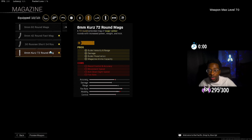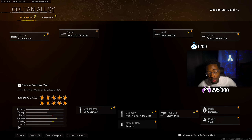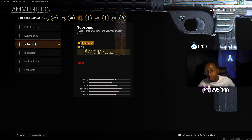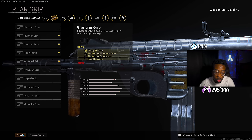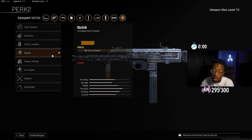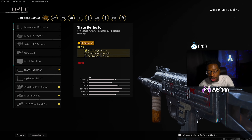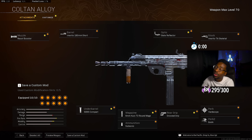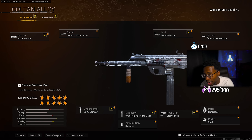For the magazine we ran the 8mm Klauser 72 Round Mag, which gives bullet velocity, damage range, bullet penetration, and extended ammo capacity. For ammo we have Subsonic, which keeps you off the radar and oblivious to enemies. The rear grip is the Grooved Grip for ADS firing movement speed and horizontal recoil control. Perk one is Hard Scope for recoil control, since the Armaguerra does kick up quite a bit; perk two is Quick for speed. The optic is optional but the Slate Reflector is my go-to for most Vanguard SMGs. The stock is the Botti Tac Skeletal Stock for aim walking movement speed, walking steadiness, ADS speed, and initial firing recoil control. I would have been a fool to leave this gun off — it's been really shining.